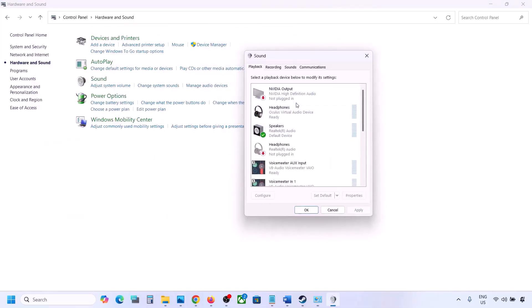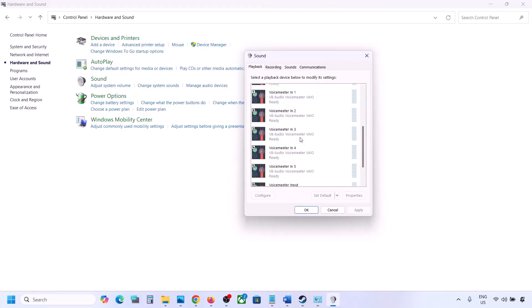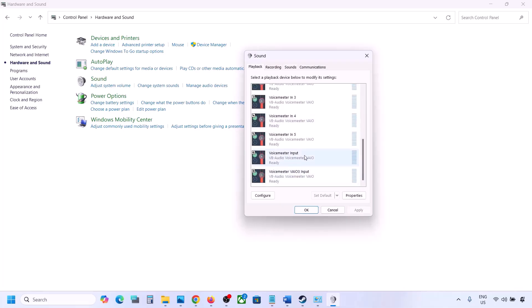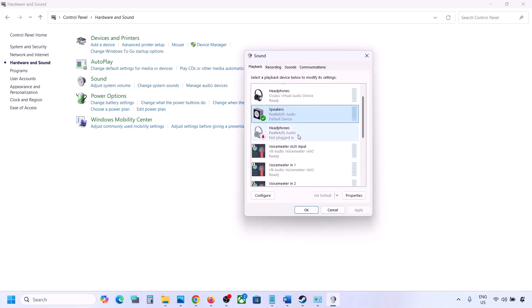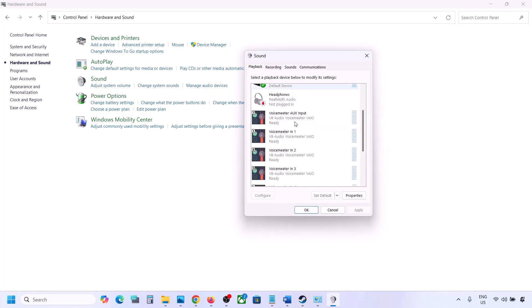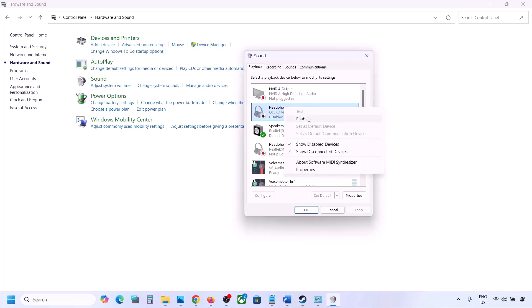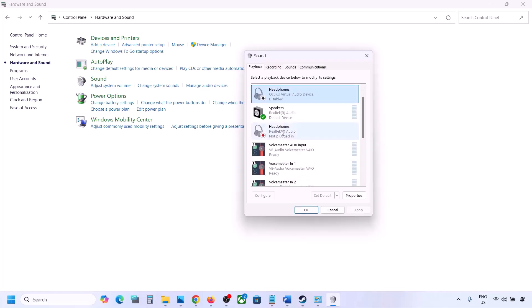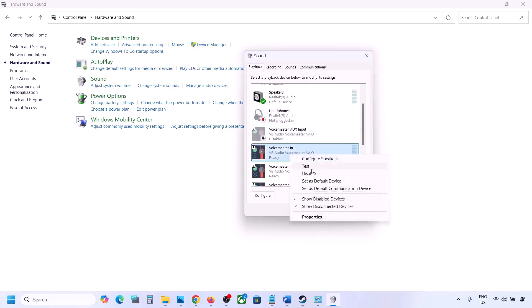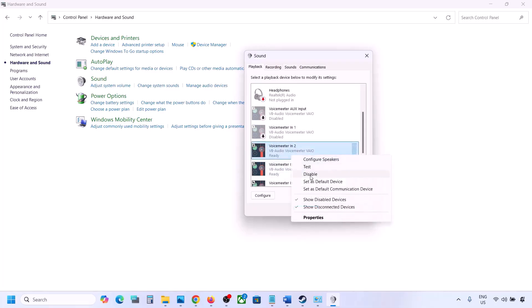Here you may see multiple audio devices. Make sure the speaker you are using has a green tick — the rest you can disable. For example, I can see 'Oculus Headphone' here. I'll right-click and disable it since I'm not using it. You can always re-enable it by right-clicking and selecting Enable. While playing the game, disable any audio devices you are not using.